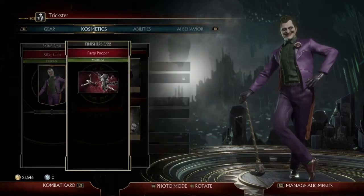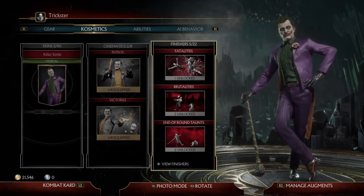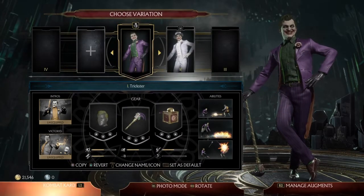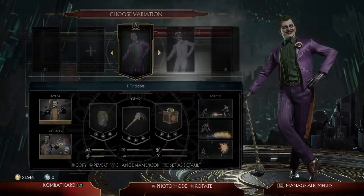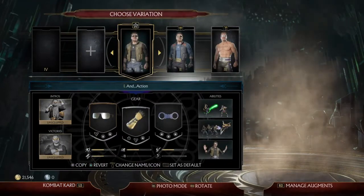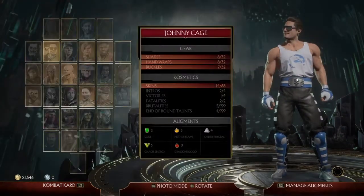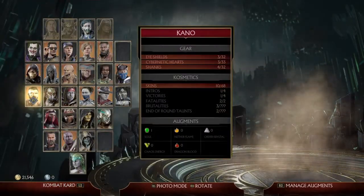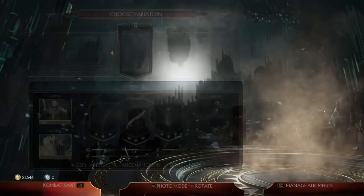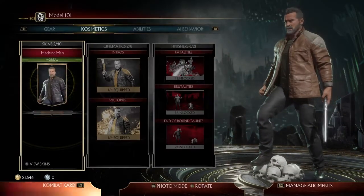Alright, enough with the Joker. Let's check out Terminator's gear. I already know what his gear is because I saw the video. I'll give him some glasses, a different shotgun, and all the other stuff. I don't have any additional skins for him.